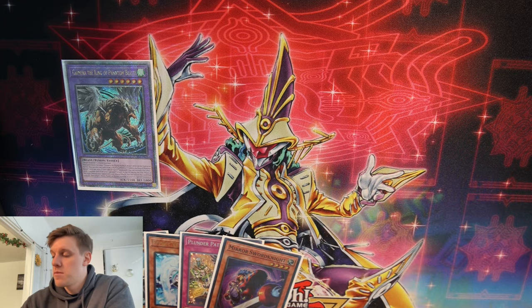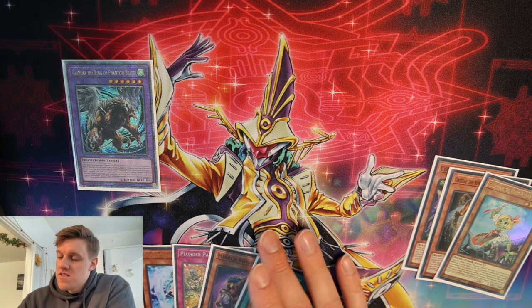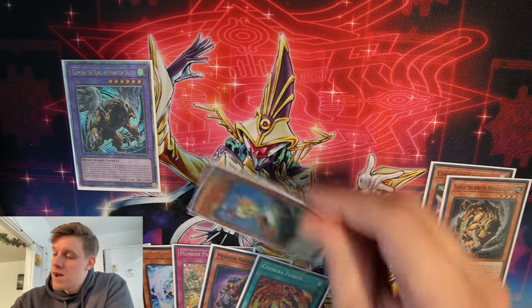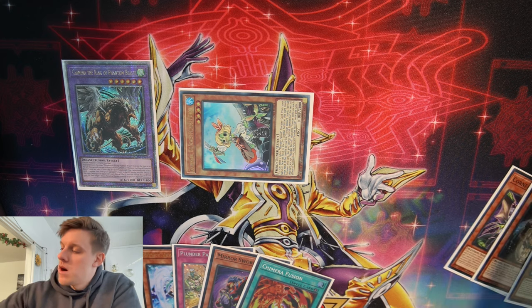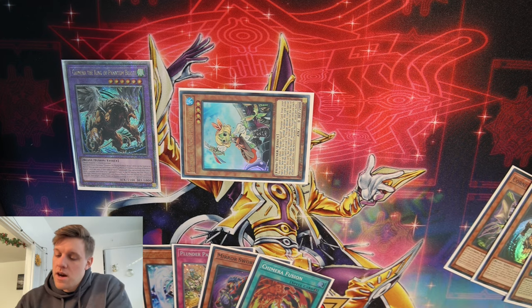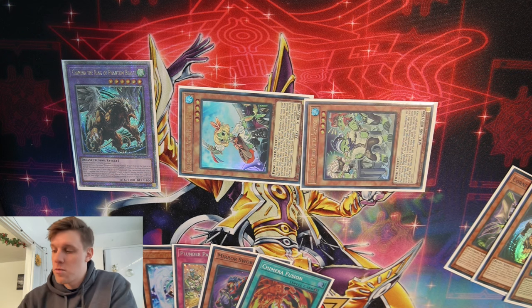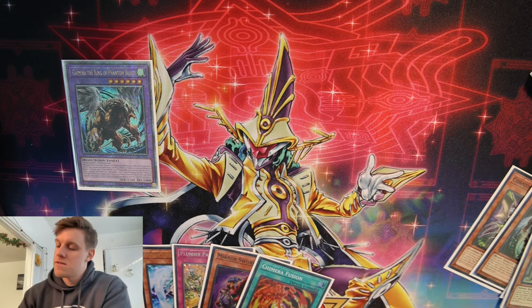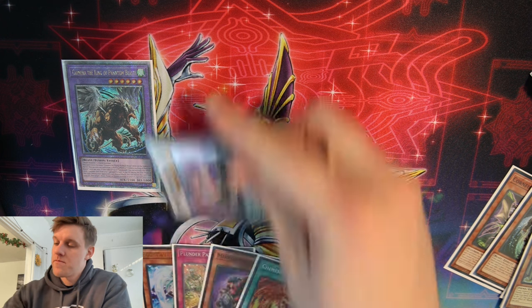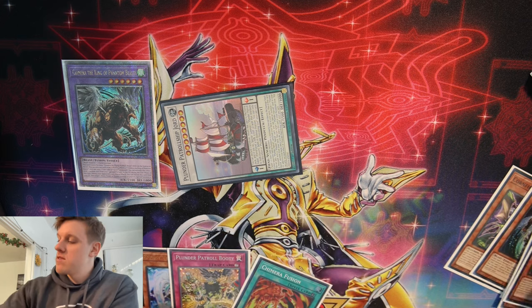From here we have to get into the Plunder combo, which is not too difficult with Golden Hair engraved and Whitebeard in hand — one of the better combinations to open with. Golden Hair effect, discard the Whitebeard, Whitebeard effect to summon from deck. We summon Bluebeard because we want that discard-one-draw-one effect to get Mirror Sword Knight engraved. Then we synchro summon into a copy of Jord.